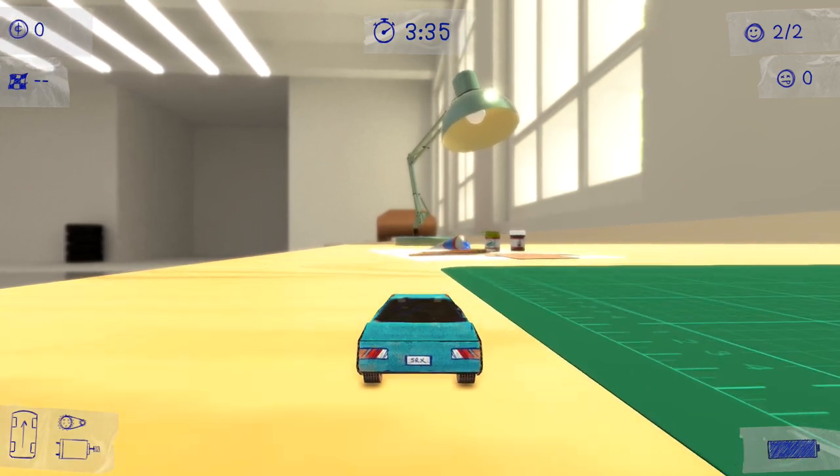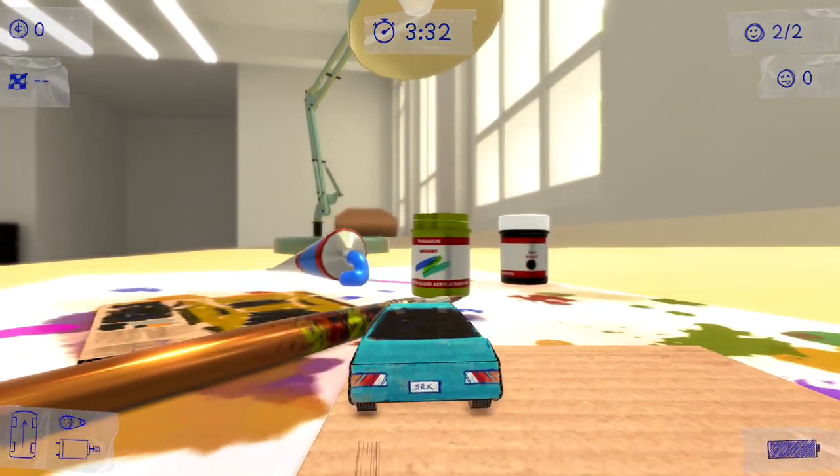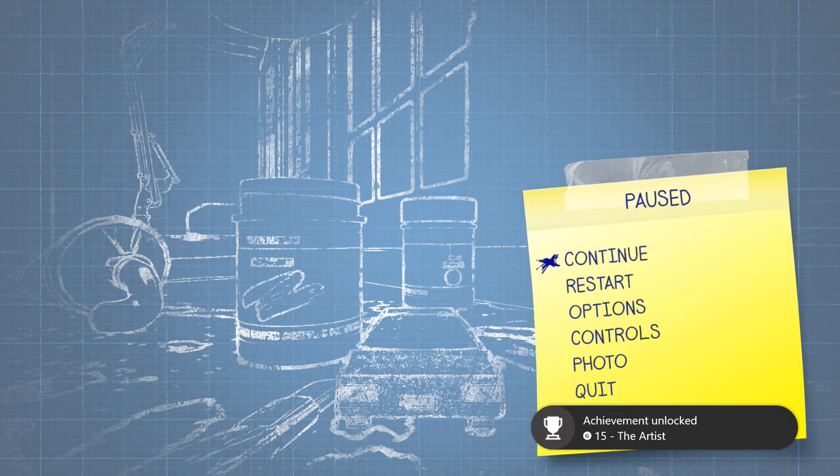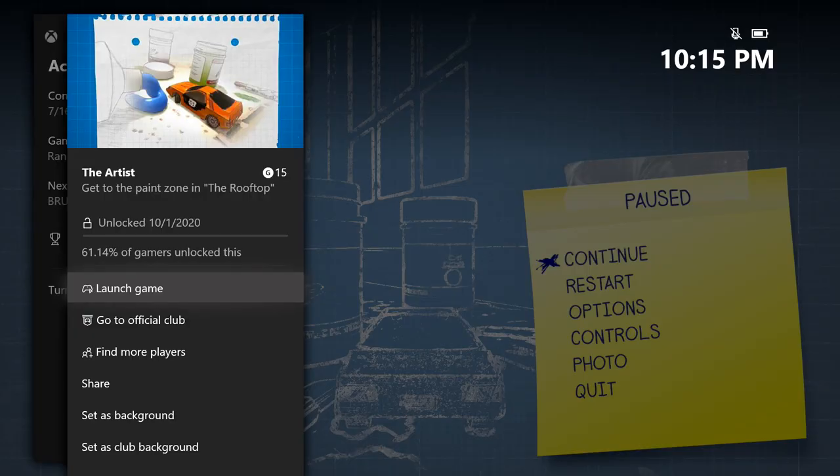You should notice some paint cans as well as a paint tube and brush. Just make sure you drive up to that. Once you enter the zone, you should be good for this achievement. 15 gamer score and that's all there is to it.